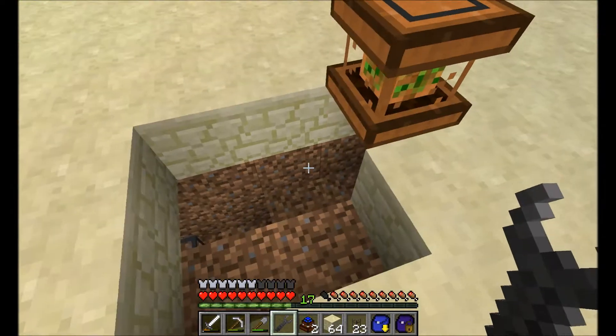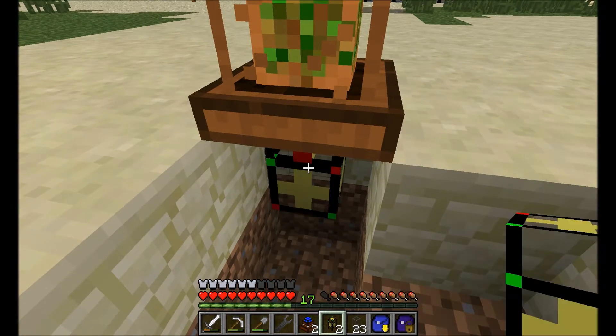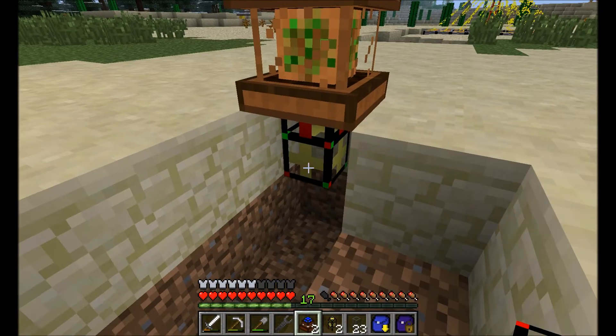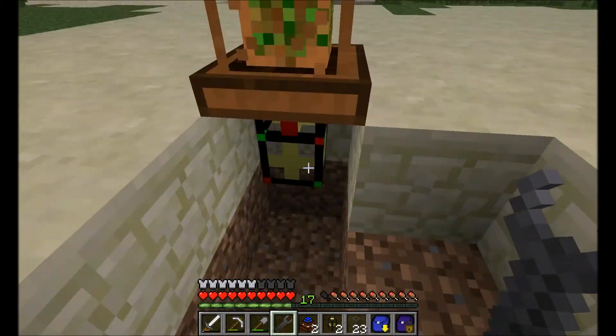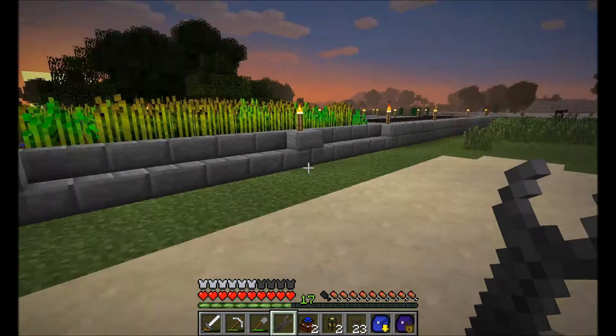I'm back with a few more of the items I need. We want a supplier pipe connected to our arboretum. We want this to be supplied with humus and also saplings, so I'm going to tell it to keep — 32 is perhaps a good number of those — and 32 saplings. It's getting dark so I'm going to go sleep and I'll be right back.